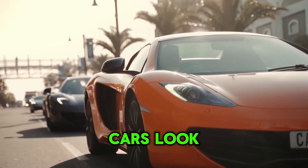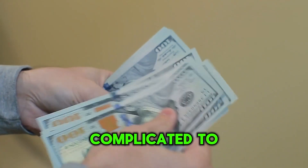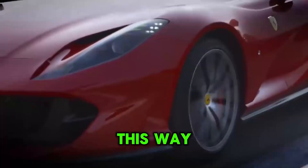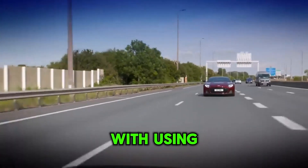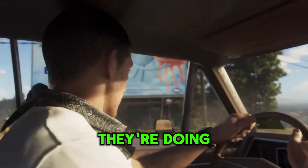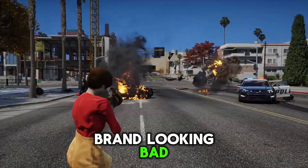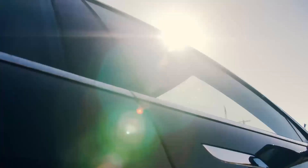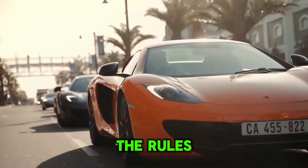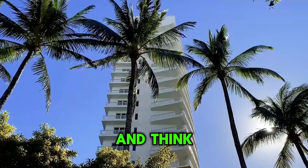Car companies want to make sure their cars look good in the game, so they get the final say on how they're shown. Because it's expensive and complicated, many game developers choose to make their own pretend cars instead, avoiding all the costs and rules that come with real cars. Also, some car companies might not want their cars used in a game where they're doing illegal stuff, like stealing or blowing things up — they're worried about their brand looking bad. Car designs can also be protected by law, meaning that if a game includes a car that looks too much like a real one, it could be breaking the rules even without the logo.